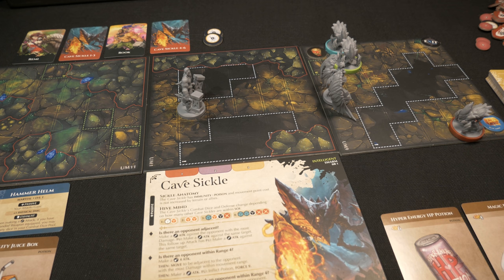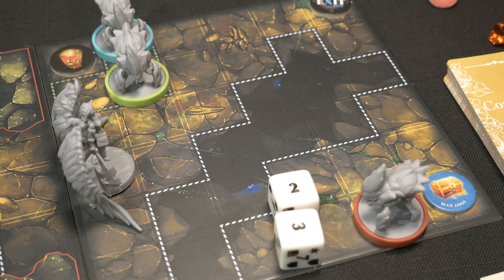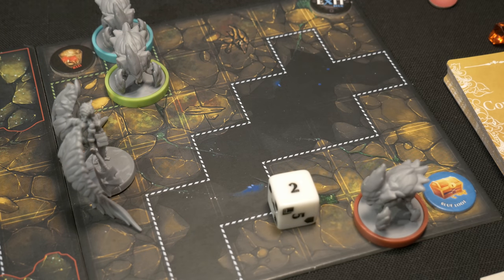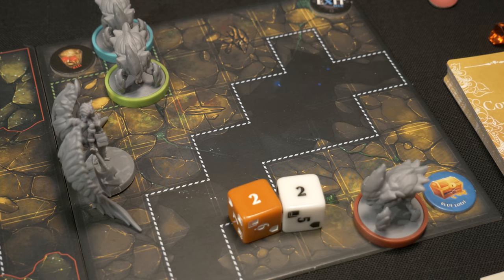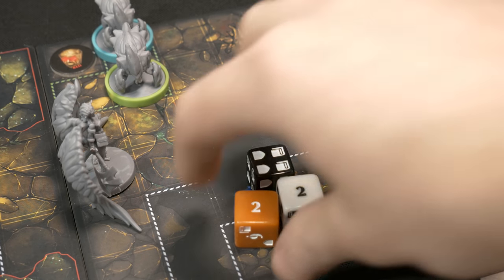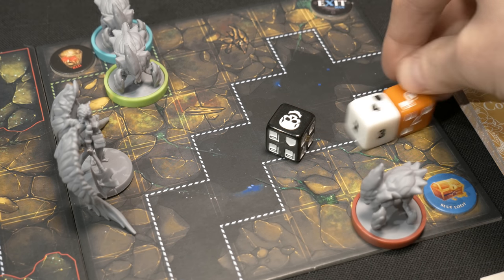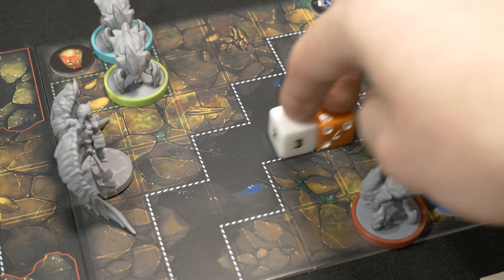Making the ranged attack from the cavesicle to Remy: it starts with two white dice, but we check for hive mind - one other cavesicle is within range four, so one white die becomes an orange die, making it tougher. I decide to exhaust the occult shirt to dodge, which adds a black die hoping to dodge the attack entirely - it needs a 10 or higher to land. Unfortunately, a skull on the dodge die means the dodge does nothing, and it landed exactly 10.